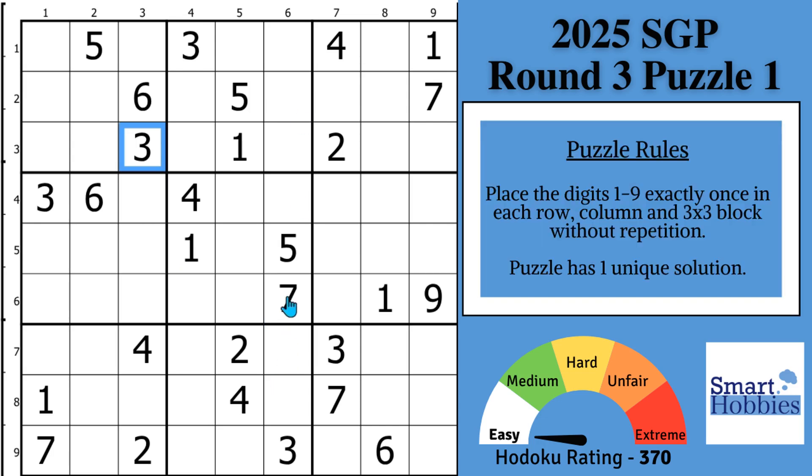Tip number 1: just solve the easy cells first. Don't worry about the missing digits. If you check out the 1s, you may notice with these two 1s and this 1, you can solve for 1 in block 1. And then with these two 1s, solve for 1 in block 4. And then with these two 1s and the 1 right here, you can solve for 1 in block 8. And then with these two 1s, you can solve here in block 9.